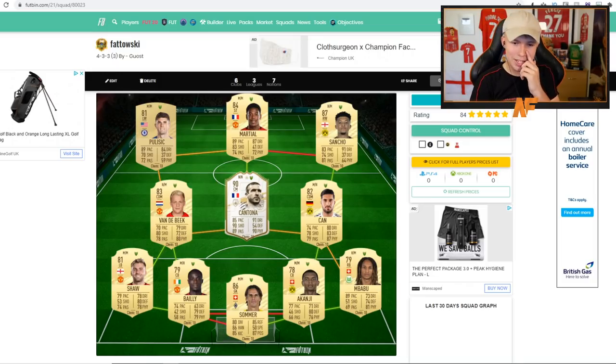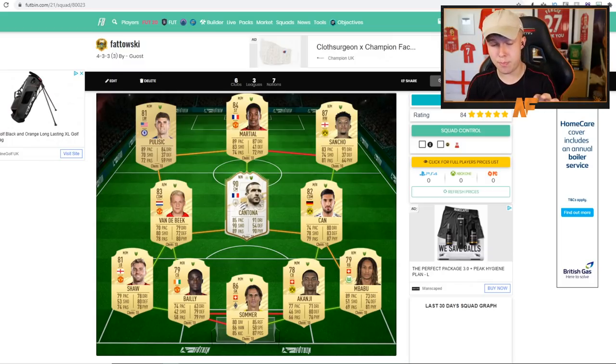Next up, Fatowski with a very expensive looking team — and our first hybrid of the video. He's got a bit of Bundesliga down the right hand side and then the left hand side is Premier League, with Cantona linking both leagues up. Martial looks like a solid card. Sancho could be a Premier League player at the start, you never know. Luke Shaw could be swapped for Telles if his United move goes through. He's got the Akanji-Mbabu link, Van de Beek in there, Pulisic looking tasty — not a bad team.